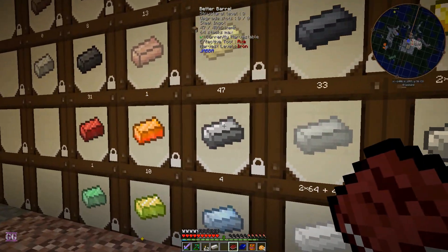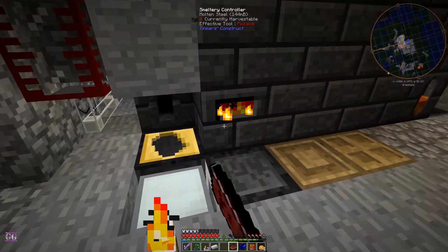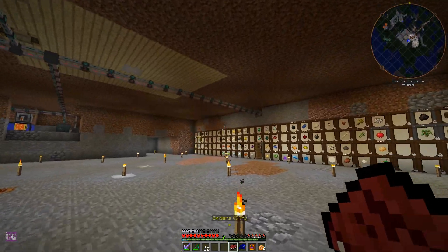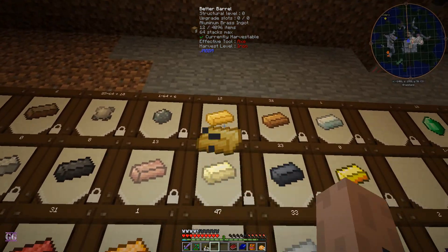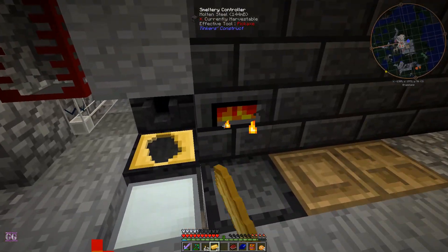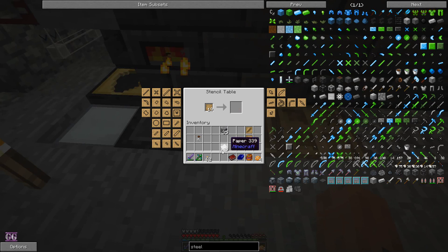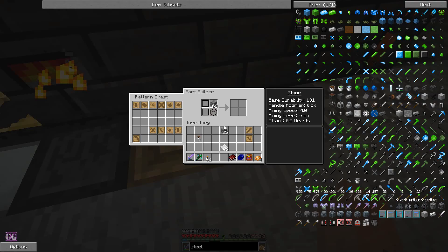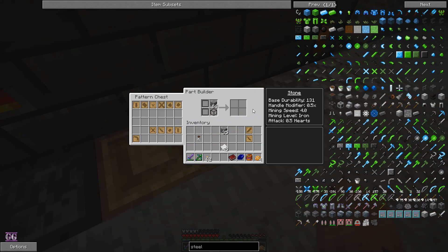We got steel in chests all around the world. Making steel is a bit more difficult but it's okay — we found it in chests. We also need aluminum brass to make new casts. I did show you guys how to make all the casts and stuff in the previous episode. Oh, do we already have these? Oh well.